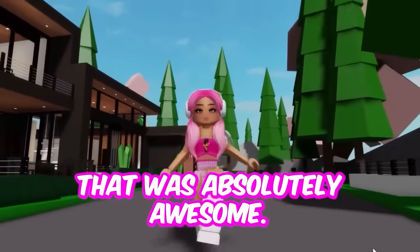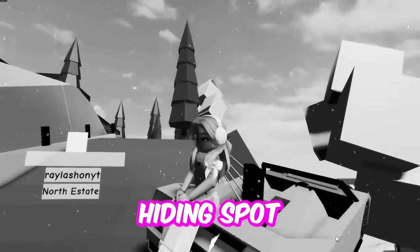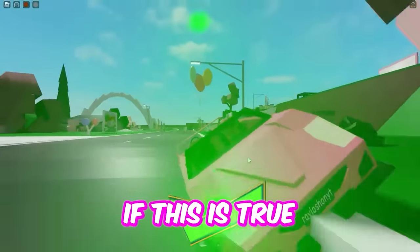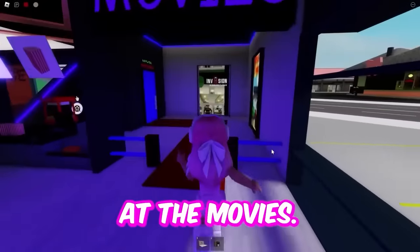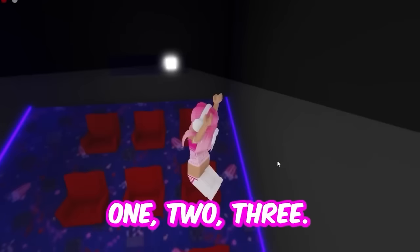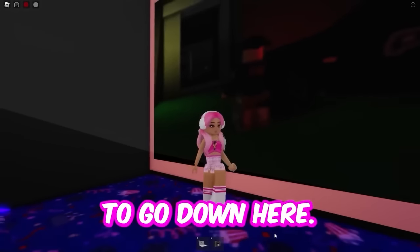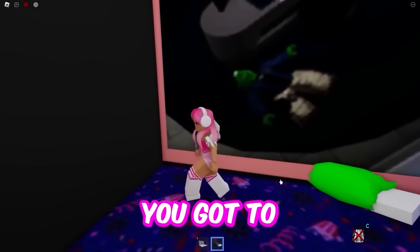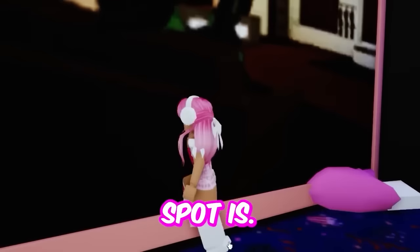That was absolutely awesome. This next myth takes place at the movies — it's an even better hiding spot than that safe. Let's get to the movies right now to see if this is true or false. I am here at the movies. We're going to go down here all the way to the theater and sit in three seats — one, two, three. Now we're going to go down here. You're going to want to get a sleeping bag and put it right here, position it so the white part isn't showing. Let's see what this secret spot is.